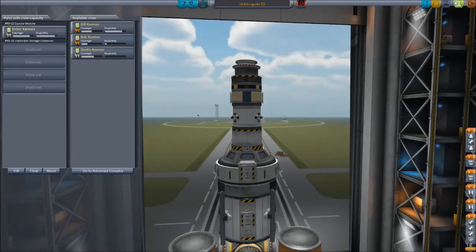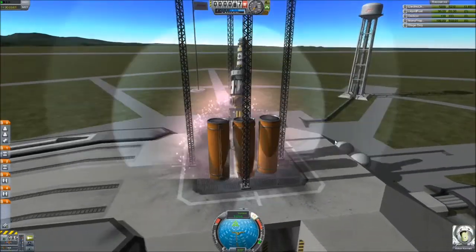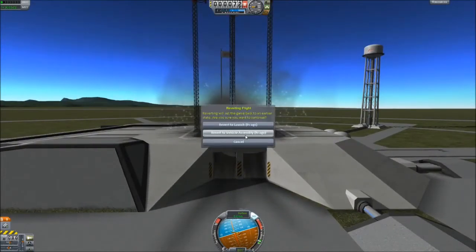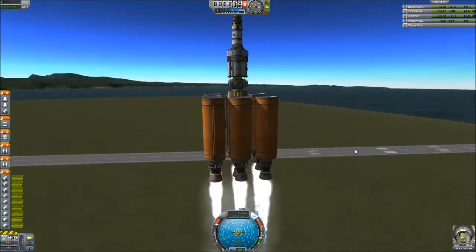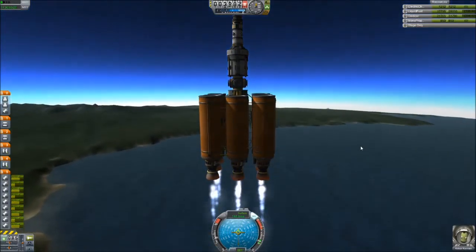So this is Orbitropolis 2 because it's better than number one. Apparently we have doubles of them to put on the launch pad. Let's go ahead and... no... what the? You wanted explosions in this series? You're starting to get them here. I did revert because I honestly had no idea why that didn't work — it just felt like the game decided to go blah because I made no changes to my ship and was able to fly it again.